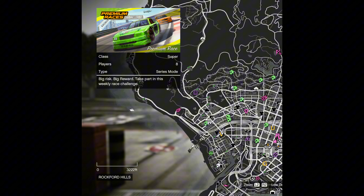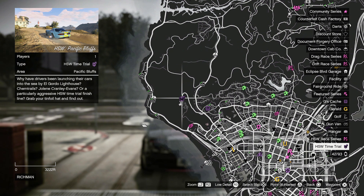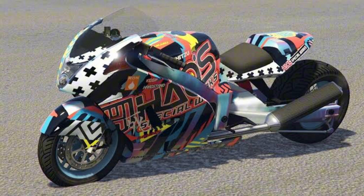For your Time Trials and Premium Race: your Premium Race is Cutting Corners, your Normal Time Trial is Elysian Island 2, and your HSW Time Trial is Pacific Bluffs to Mount Kodo — obviously you need the Kutsu Drag for that one.